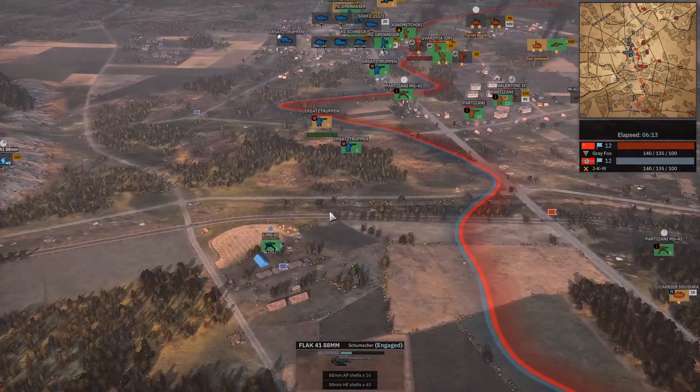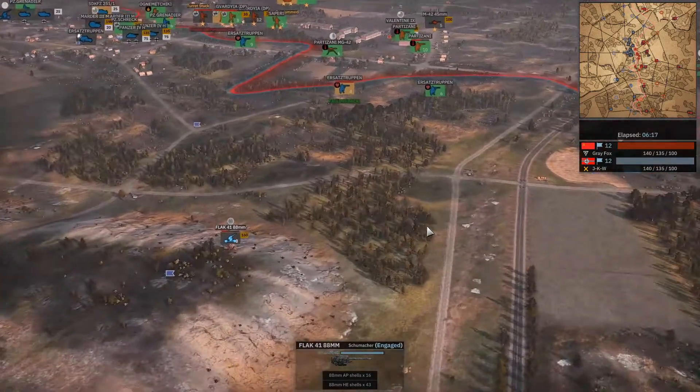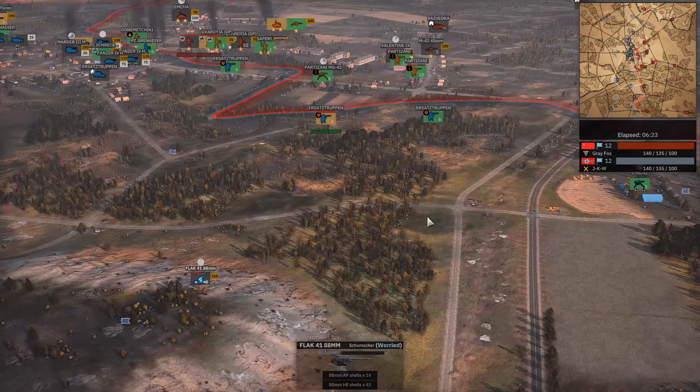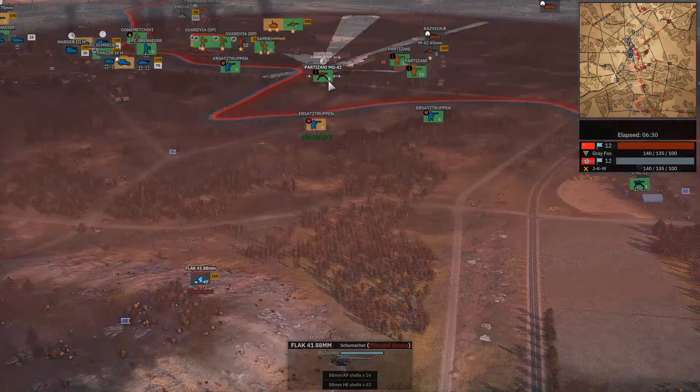Kind of fascinated — what the heck is this? Oh, the Valentine is getting engaged by the 88. Yeah, it's a very interesting call-in, getting the 88 so early. It's actually a good call-in because you can use it to ward off airplanes effectively, and just as anti-tank. It's in a good spot with good coverage over the central southern area.